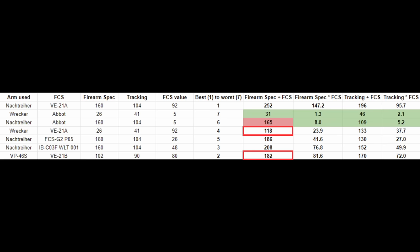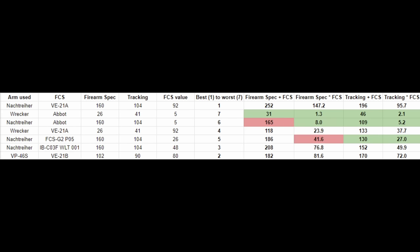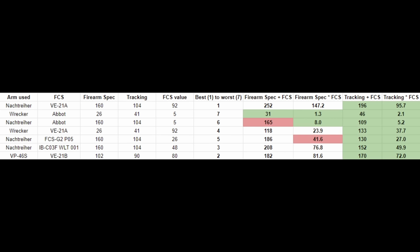With that eliminated, looking at rank 5 eliminates firearm specialization times FCS as well. You can debate the human ranking of these, but generally speaking, the values for firearm specialization times FCS seem to be either too far apart and arbitrary, or too close, to be the right metric. This leaves us with the two tracking versions left, which pass all the remaining tests from rank 4 to 1. This tells us something very important that we can almost be certain of.